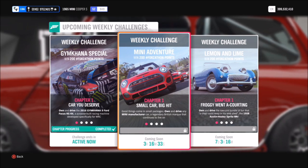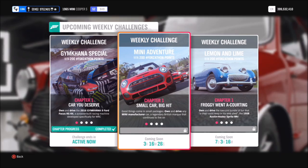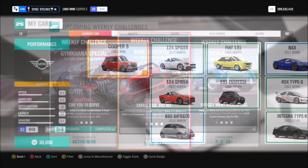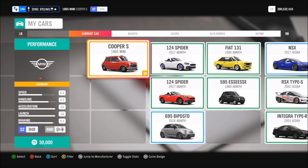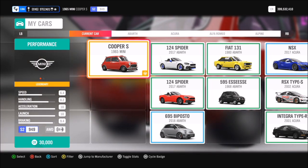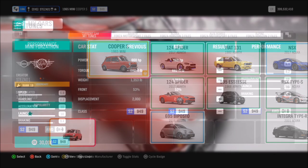This Forzathon is a really easy one — it's called Mini Adventure — so we're going to get stuck in and pick out a Mini to use. There are quite a few Minis to pick from, but the one I went for is the 1965 Mini Cooper S. Everyone should have this or have access to it; it's a barn find. If you don't have one, you can pick one up in the auction house or use another Mini of your choice.